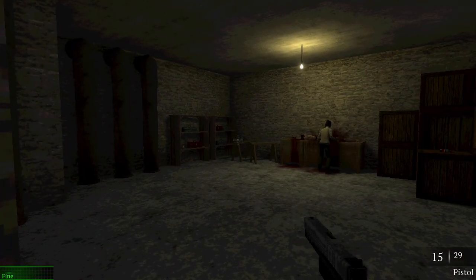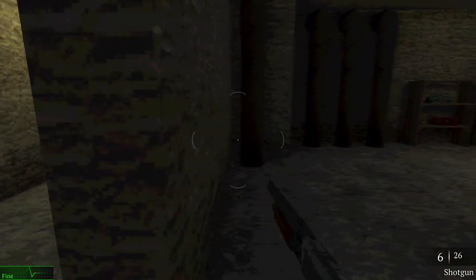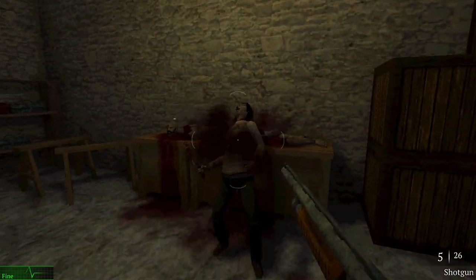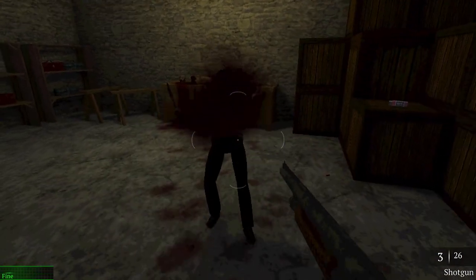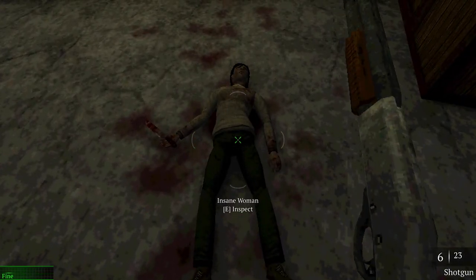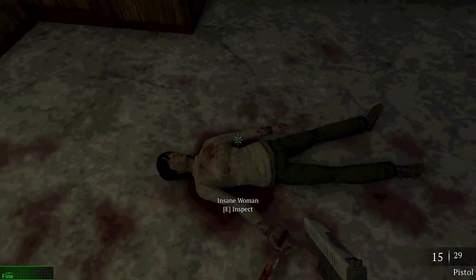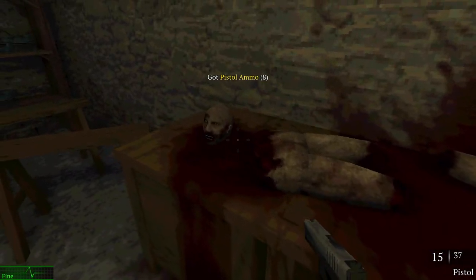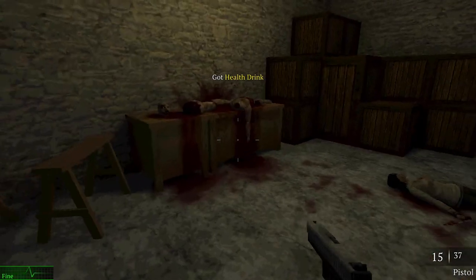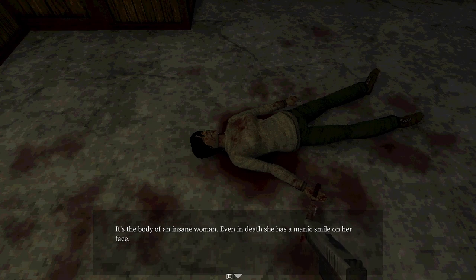Hello. Can I have your head, please? Well, you kind of left me with no choice. She kind of looks like that woman from Silent Hill — I forget her name. She's definitely been busy though. The one that James speaks to in the graveyard. Even in death, she has a manic smile on her face.